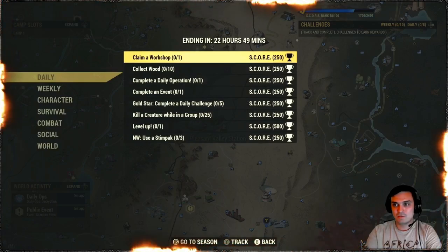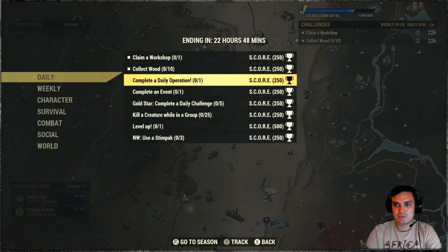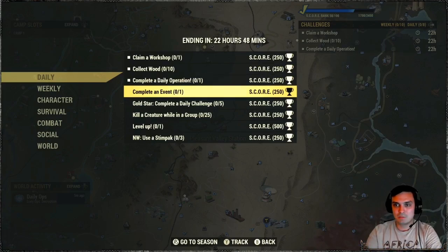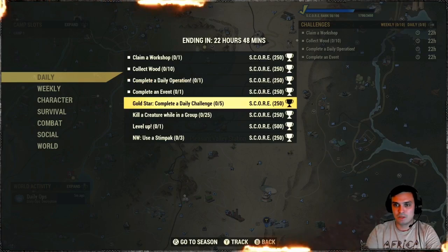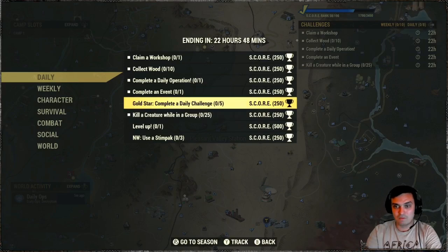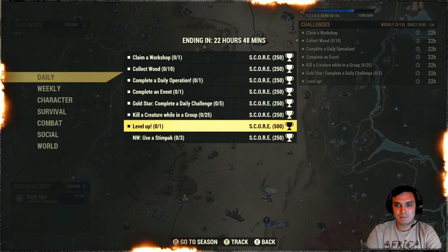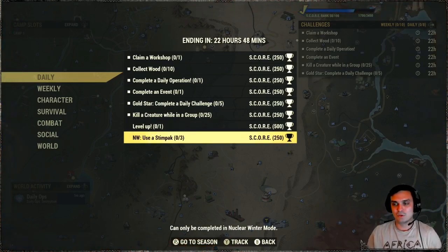Let's go to the challenges. So for the dailies we got: claim a workshop, collect wood 10 times — that's pretty simple — complete a daily operation, complete an event, gold star, complete 5 dailies — this will trigger automatically — kill a creature while in a group 25 times, and level up one time. And in nuclear winter use 3 stimpaks, and that will get you some more score if you want.